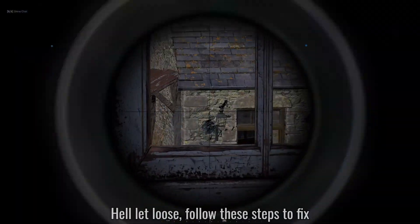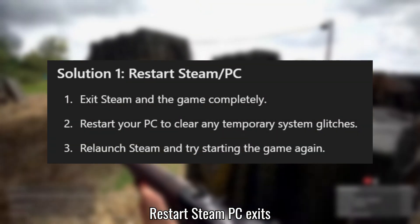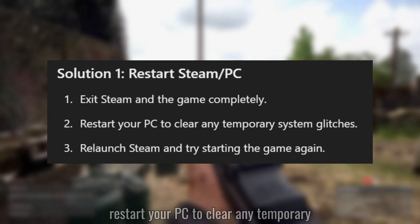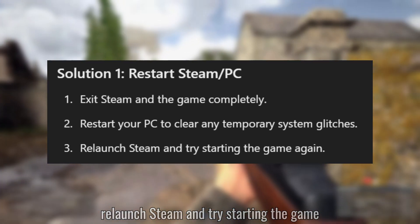If you're stuck on the loading screen in Hell Let Loose, follow these steps to fix the issue. Solution 1: Restart. Exit Steam and the game completely, then restart your PC to clear any temporary system glitches. After restarting, relaunch Steam and try starting the game again.